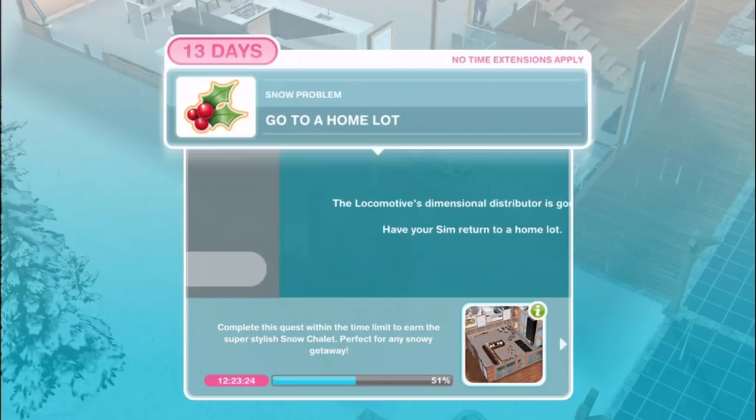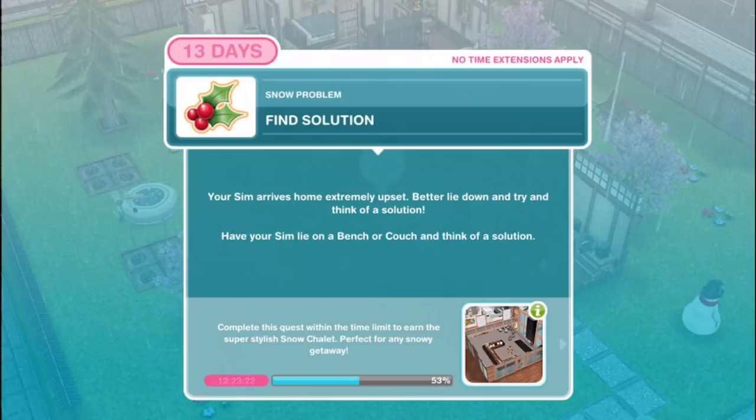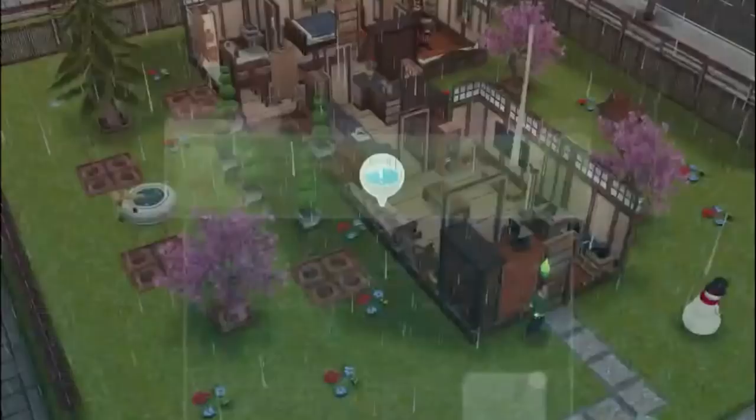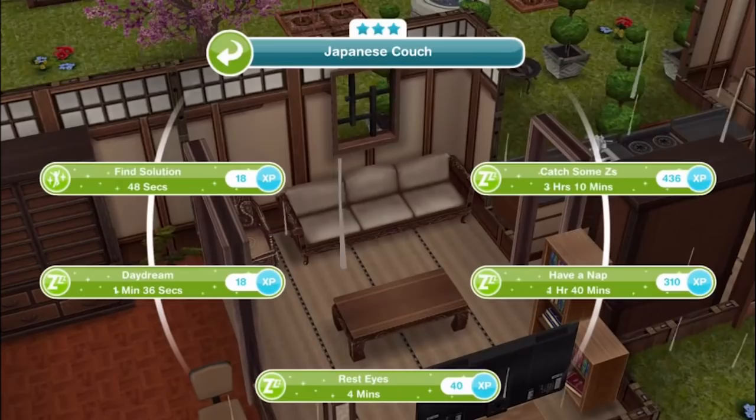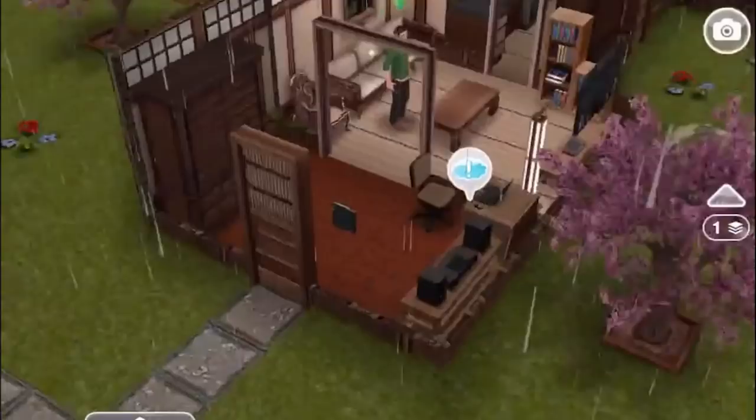Go to a home lot. The locomotive's dimensional distributor is good to go - have your sim return to a home lot. Poem: your sim has argued, cajoled, begged and pleaded; in the grouch's case, a big stick's what's needed. Find solution - your sim arrives home extremely upset. Have your sim lie on a bench or couch and think of a solution for 48 seconds. Compose ho ho hotline email - your sim has it: Santa! He will know how to sort out the grouch. In this modern age have your sim compose an email to Santa's ho ho hotline for 2 hours and 20 minutes.